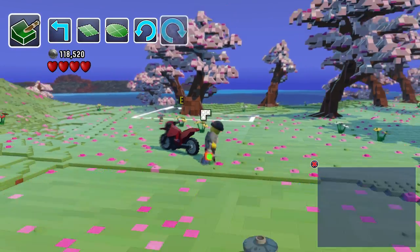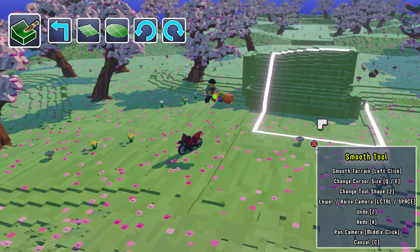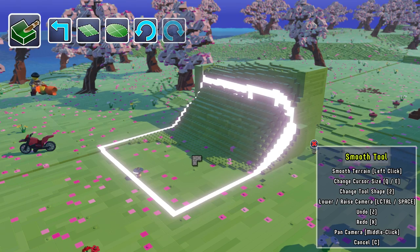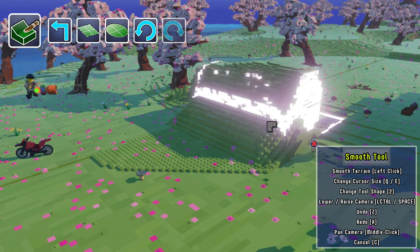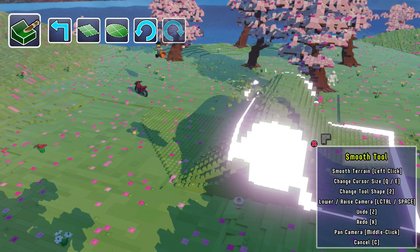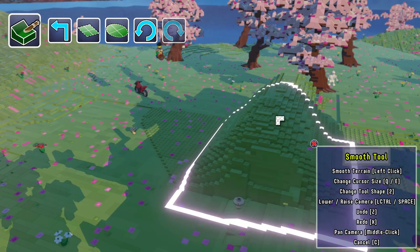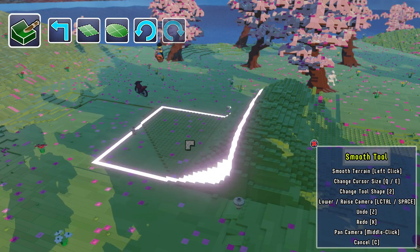What do we want to do then? We want to go over to the smoother again and see what else we can do. We can change the tool shape. We can change the cursor size by pressing Q and E, but it's already at its largest size. This tool's a little interestingly weird to use — that's not really smoothing it out. I used to race bikes a lot when I was a kid. It was like a BMX thing where we'd race on dirt tracks with pedal bikes, not motorcycles. But it was a big part of my childhood, so it's always cool to look back on that.